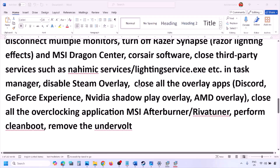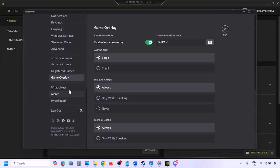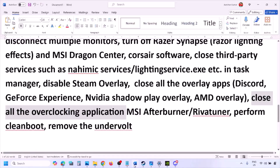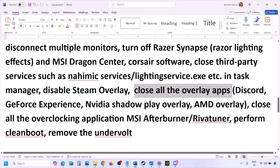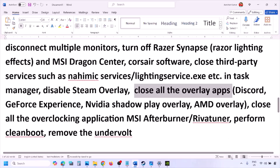Also disable overlays for other applications. In Discord, go to Settings, then Game Overlay, and turn off Enable In-Game Overlay. In GeForce Experience, click the Settings icon in the top right and turn off In-Game Overlay. For any other overlay application, turn off the overlay or close the application entirely. Close all overlay applications, including Discord and GeForce Experience.